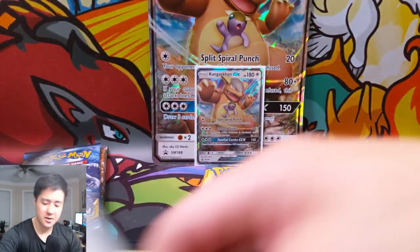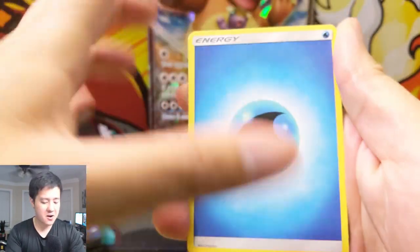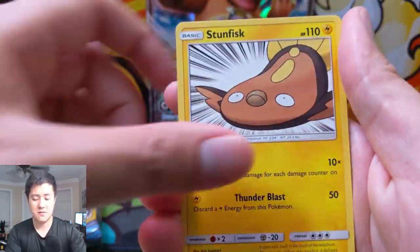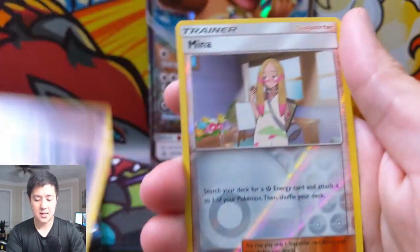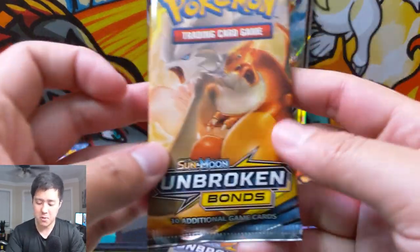So we're just going to quickly continue with the opening. This is a Lost Thunder pack — that one was much more sealed. I'll be very convinced once we get our first hit. We have a Lost Blender, Silcoon, Pahili, Scyther, Stunfisk, Chikorita, Meowth, a Yawn Mask, Mimina reverse, followed by Azumarill regular rare.